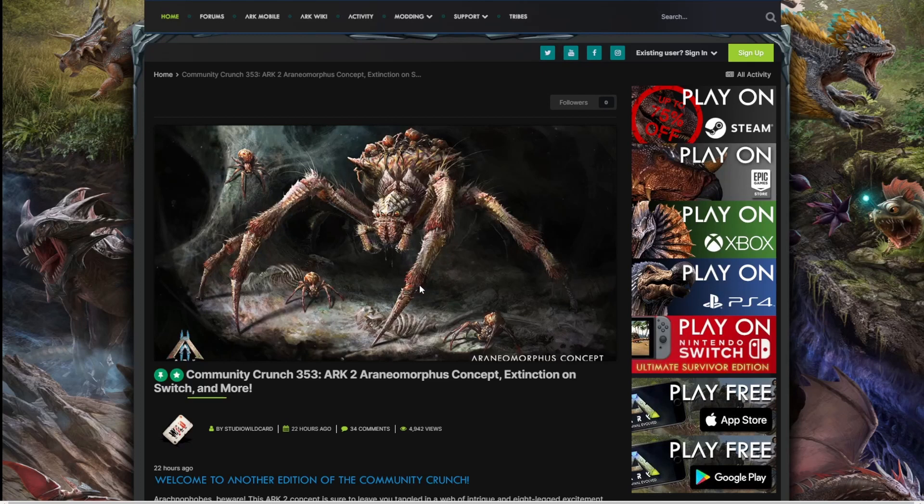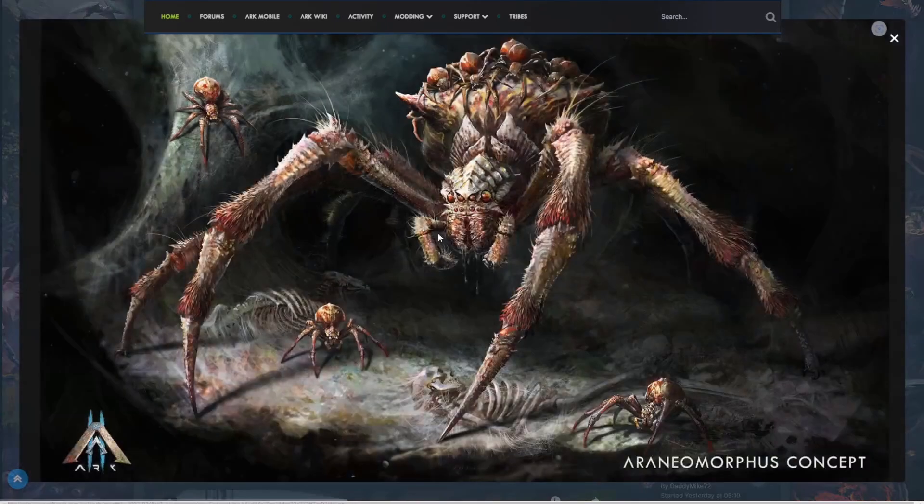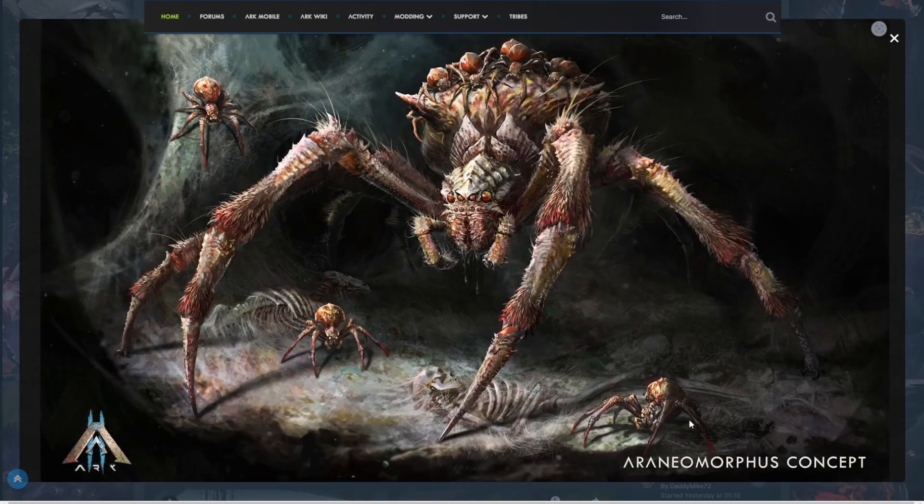It looks like it has a bunch of little spiders. I'm terrified of spiders, so that'll be fun for me. Anyway, let's take a good look at this — it looks really cool, even though I hate spiders. It's the normal... arachnomorphous? Like arachnid? But yeah, as you can see, it's got all the little spiders on it. So I'm guessing when it attacks you, it'll send out its legion to immobilize you while it comes up and kills you and finishes the job.